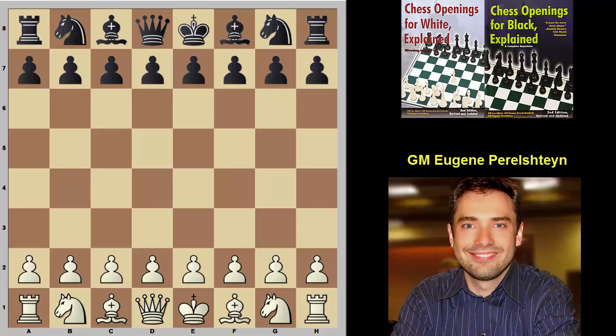Hello chess friends! This is Grandmaster Eugene Perlstein for ChessOpeningsExplained.com. Today I want to show you a cool idea in the Grand Prix setup for white, based on our white book, after the moves e4, c5, knight c3.